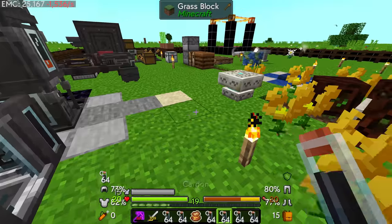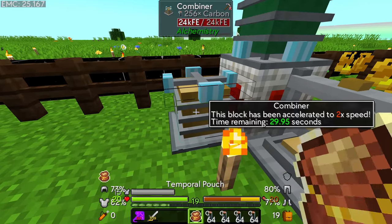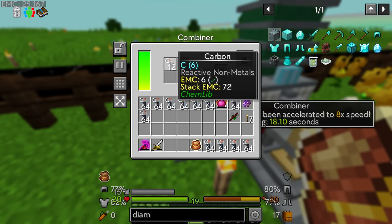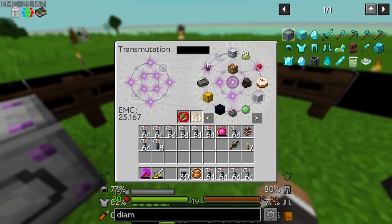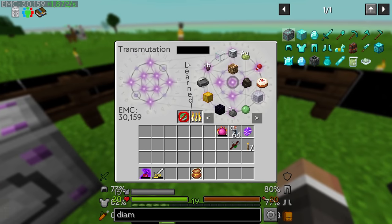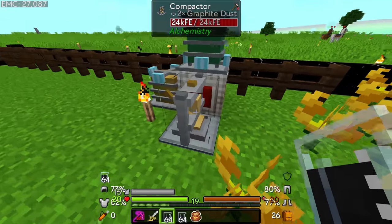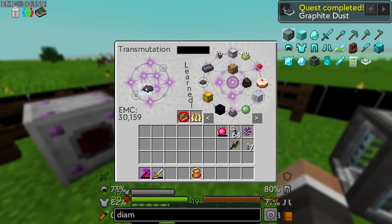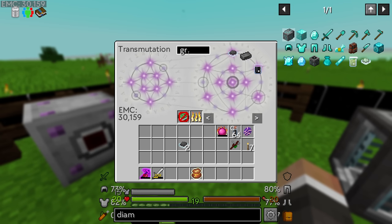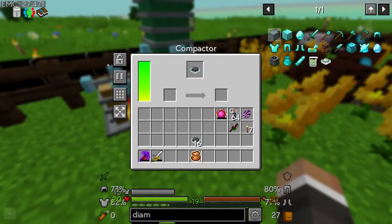It is an eight-to-one ratio actually, so we need a ton more graphite. But we do have 38,000 EMC so getting a bunch of carbon should be very easy for us, and we do still have our temporal pouch. Chat is pointing out the obvious solution — graphite does have an EMC value. If we just put all of this back, we can throw the graphite into the transmutation tablet and pull out as much graphite as we need and put that directly into the compactor.